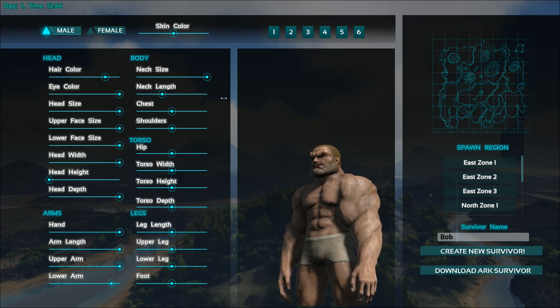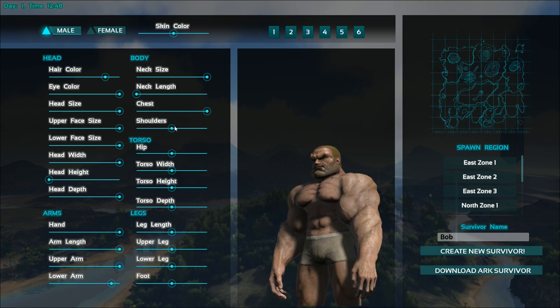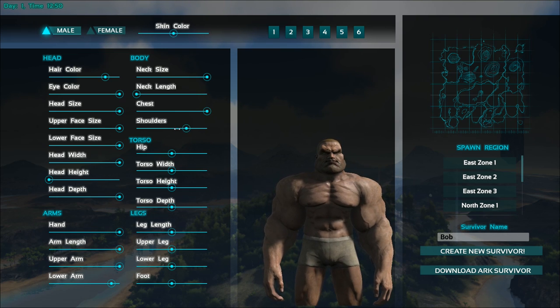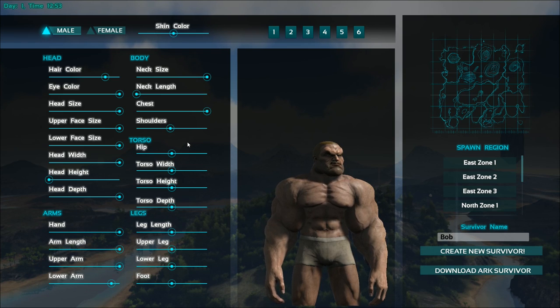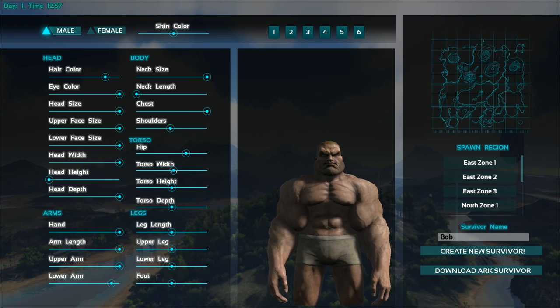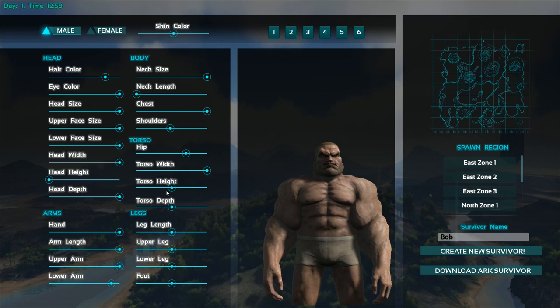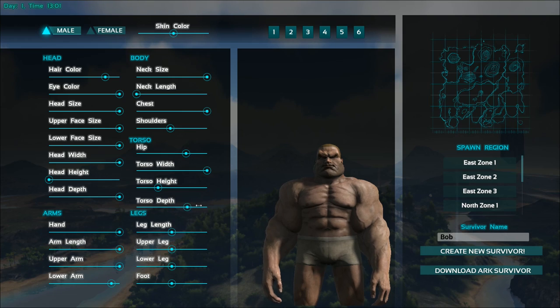Neck length — it looks kind of good with the smaller neck, we'll do that. Chest size — we're gonna go crazy. Shoulders — wide shoulders, narrow shoulders. Oh, that looks really weird. I think we'll do about there, that makes it look a little more normal. Hip size — we'll put that kind of right there, that looks fine. Torso width — okay, that looks good. Torso height — make a really squatty looking guy. Torso depth — yeah, that looks good.